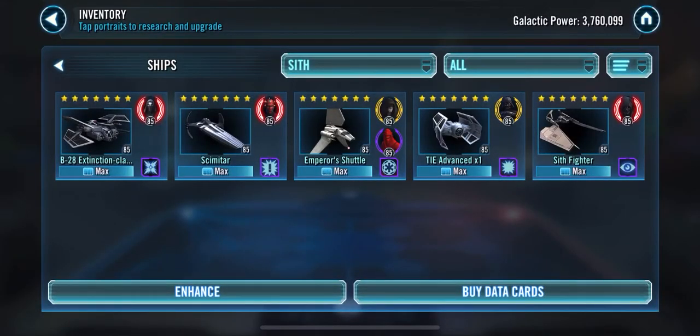Hey, what's going on guys, Black Mamby here. I wanted to show you some gameplay for Grand Arena Championships. Now that ships are going into the picture, Sith Empire — or just Sith ships in general — can take out Millennium Falcon and Rebels straight up. So you can put your Millennium Falcon on defense if you want. This is for if you don't have Negotiator or you're not going to get Malevolence.